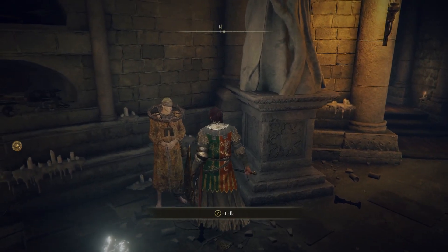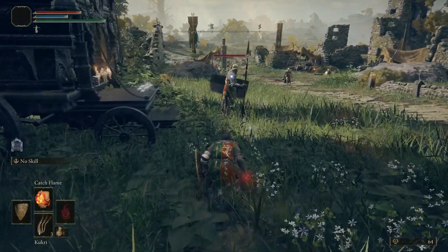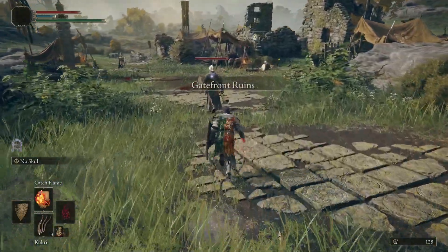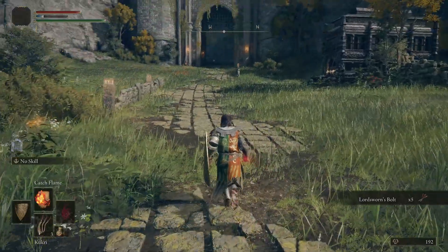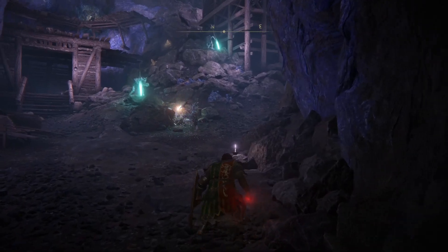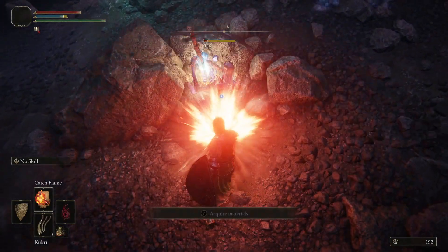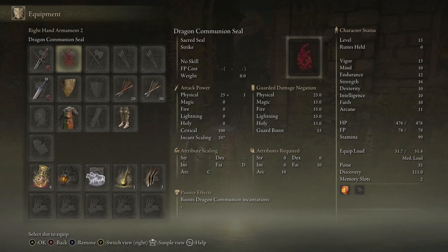I've already got access to the Roundtable, and that means Brother Corhyn is right here. The mad bastard is willing to sell Catch Flame for only 600 runes — and Catch Flame is really bloody good. It is fast, solid, dependable damage that you can just spam over and over again. Look how fast — that was three attacks in a row. It's ridiculous, not even that expensive in terms of FP. It's also great because plenty of enemies resist physical damage, so a little bit of flame sorts them out no problem.